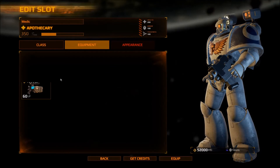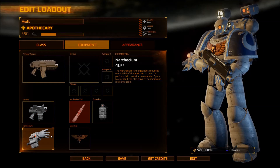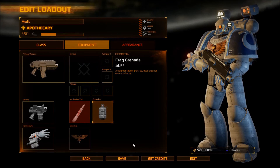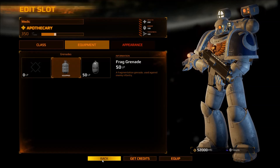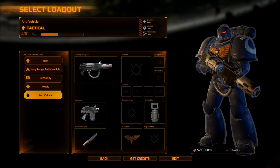Bolt pistol — don't need that. Narthecium — I think the narthecium is a combined medical kit of the Apothecary, used to perform field medicine on wounded Space Marines but can also serve as an impromptu melee weapon. Frag grenade sure. Narthecium vial — narthecium healing serum. Save.